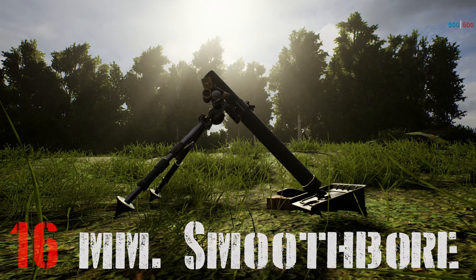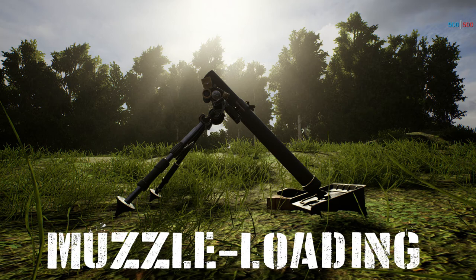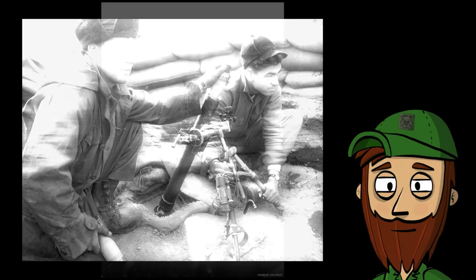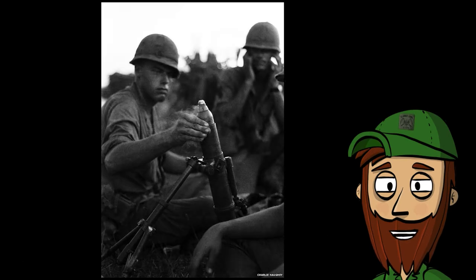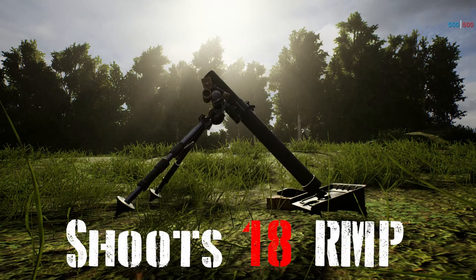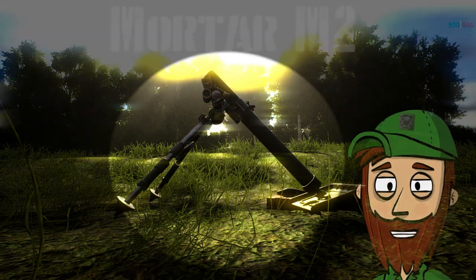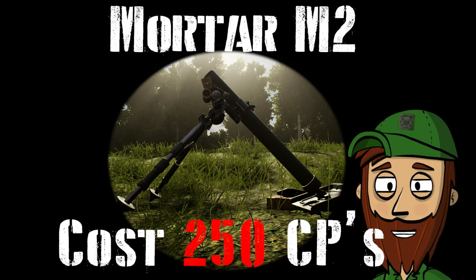Mortar M2 is a 60-millimeter smoothbore, muzzle-loading, high-angle-of-fire weapon used by US forces in World War II, the Korean War, and the Vietnam War for light infantry support. It shoots around 18 rounds per minute and has a range of 1,800 meters. The Mortar M2 costs 250 CPs.